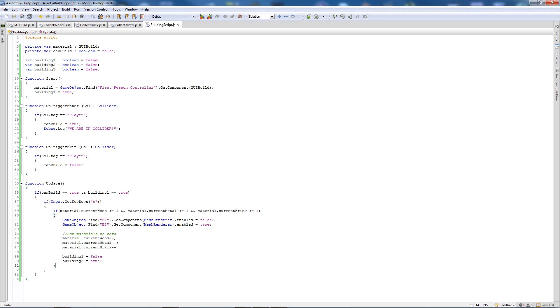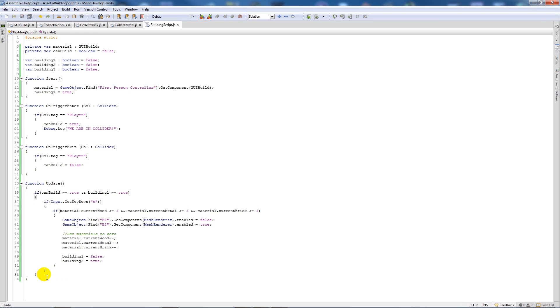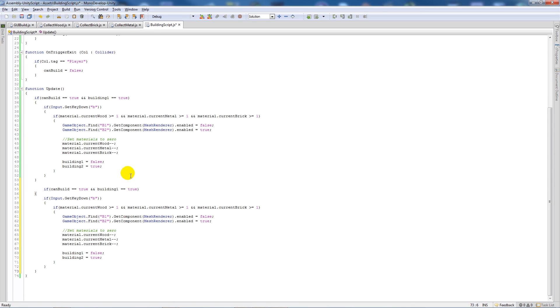We copy that section and paste it with a couple of line breaks. Now if buildingTwo is true and we press B with enough resources, we hide B2 and show B3. We take away wood, metal, and brick, then set buildingTwo to false and buildingThree to true, so that builds our next section.